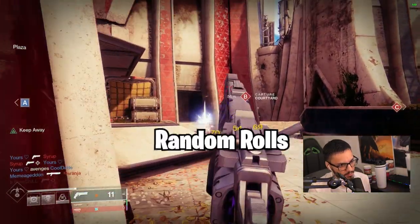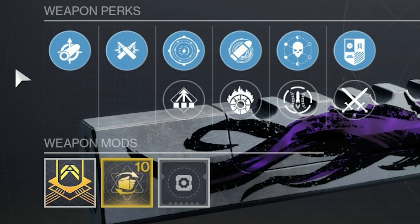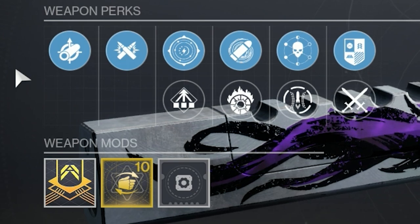Let's take a look at the perks. There are no random rolls. We got Smallbore, Ricochet Rounds, Keep Away, and Eye of the Storm with the Handling Masterwork.